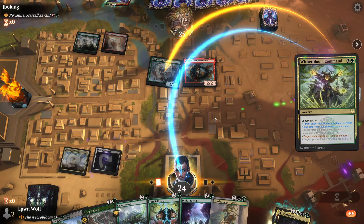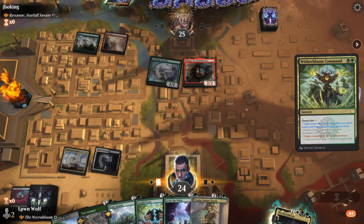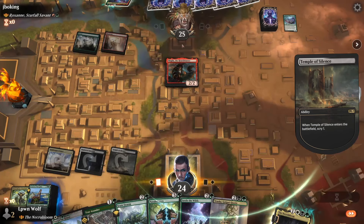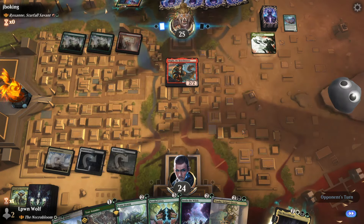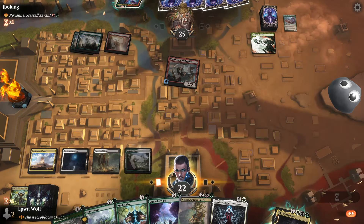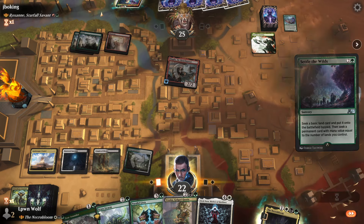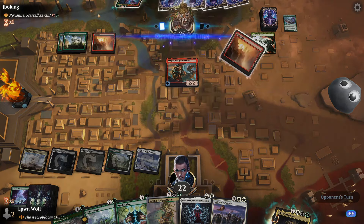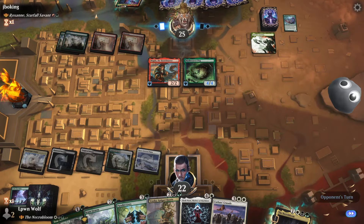It's a mill — let's kill it. We can get a land back, we'll get the temple. Kind of annoying we have to deal with this now because that's going to ramp them. A bit of crime, a treasure. Character Uprising — okay, no crimes committed. Let's just ramp here. I want to make sure we get all the things we need — Cathar's Crusade is going to be crazy.